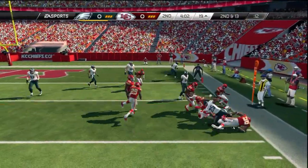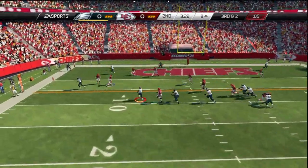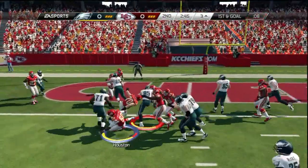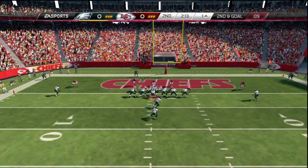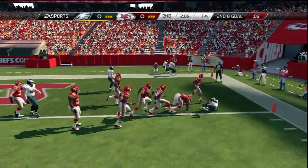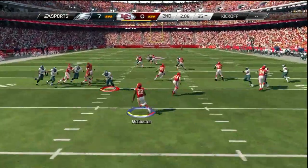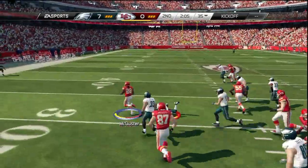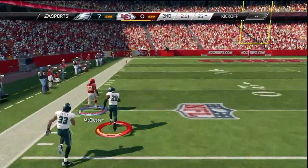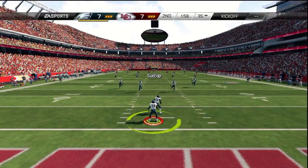I'm trying to stop him — nice little break tackle right there. He's doing so many different things. Look at this nice run — perfect slide, that's what Vick needs to do in real life. First down to goal, I try to stop him. He fakes to the right, runs it — brilliant play because I had guys stacked in the middle. But check out Dexter McCluster — untouched! He gets the touchdown, tying the game at seven to seven.